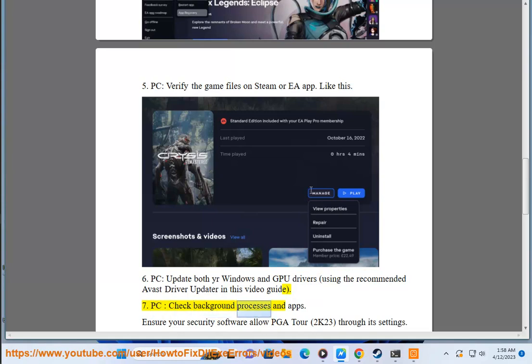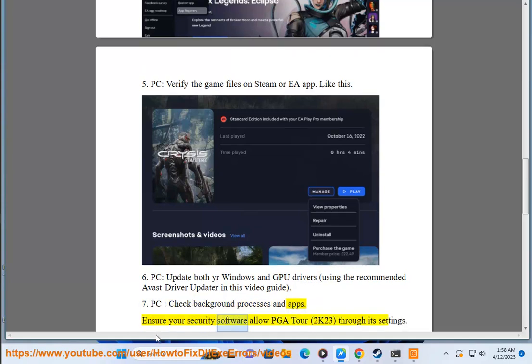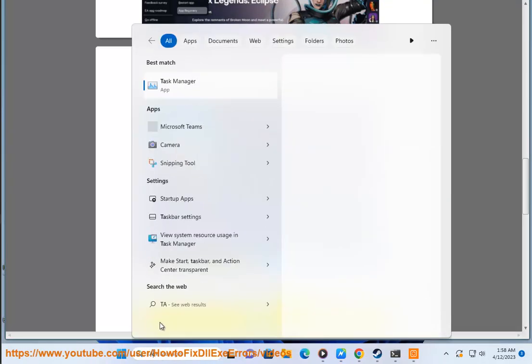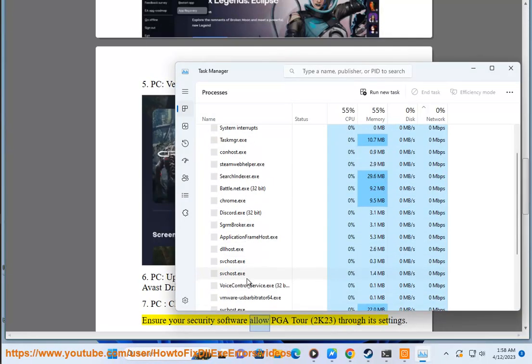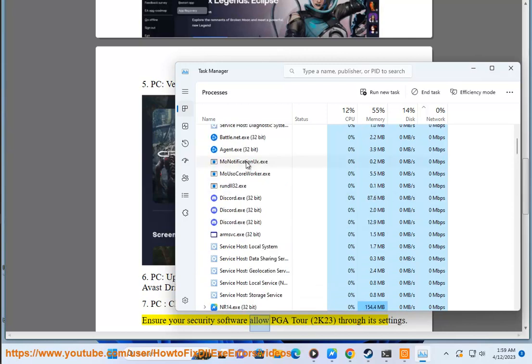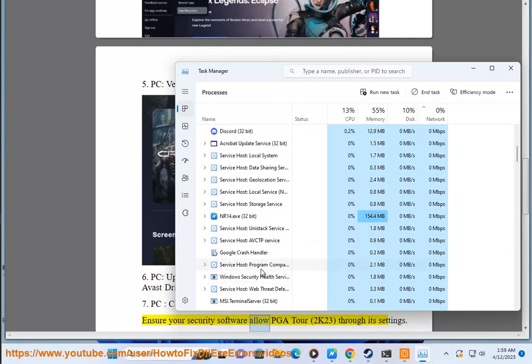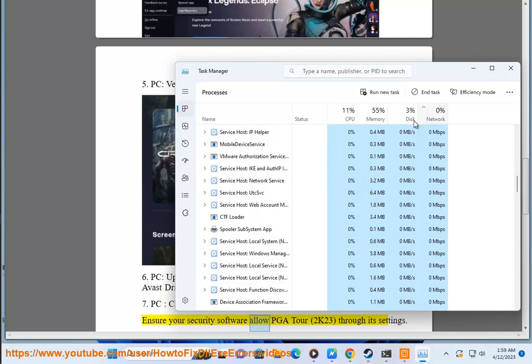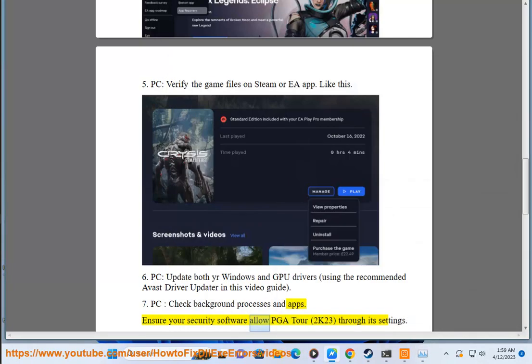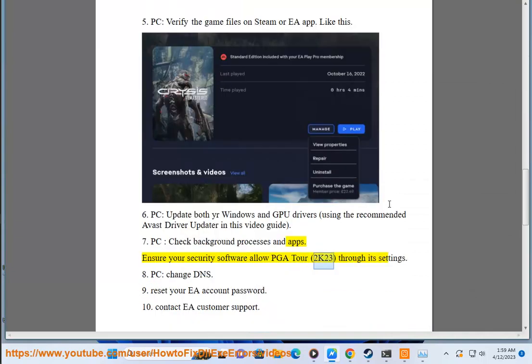Fix 7: Check background processes and apps. Fix 8: Ensure your security software allows PGA Tour through its settings.